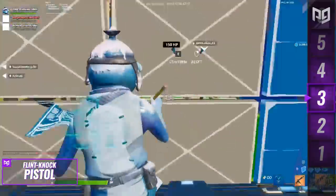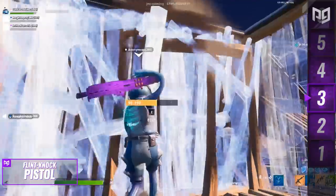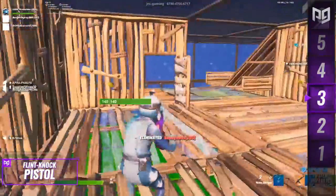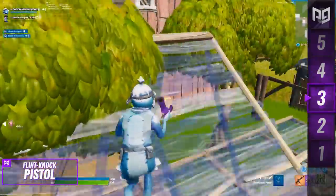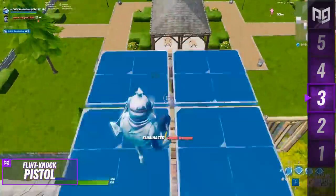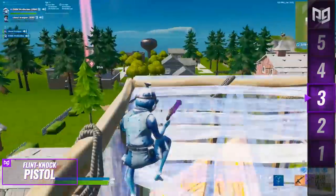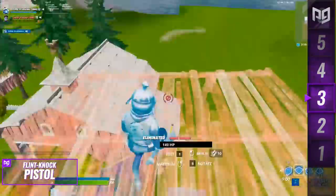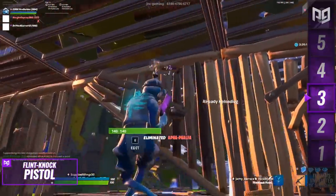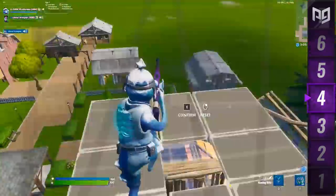The flint-knock was even considered a bit too strong in competitive because of its ability to save players from fall damage. But I'm advocating for these items to come back to pubs rather than comp — that's the approach Epic seems to be using this chapter, introducing stuff to non-competitive modes only, and so far they're doing a fantastic job at keeping comp modes fair. Either way, I'd love to see the flint-knock make a return next season.